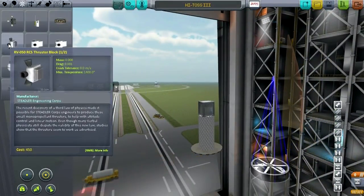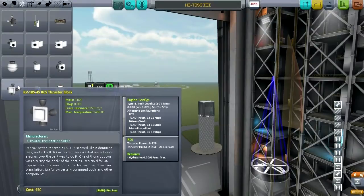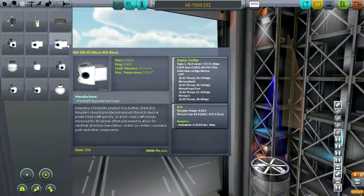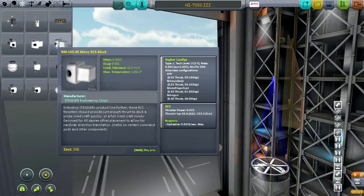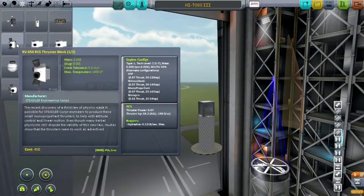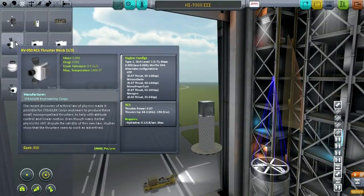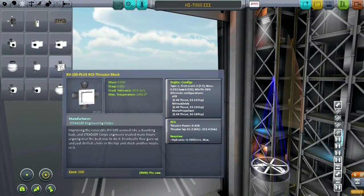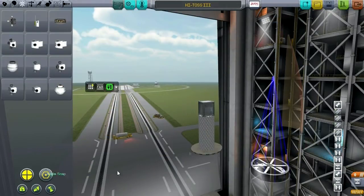We want to be able to control this, so that means thruster blocks. I'm going to look for one that has hydrazine configured. Trying to figure out the differences between these options — I'll go with this one. The thrust power is much more reasonable for this sort of vehicle, less mass too, and we don't need such significant RCS.